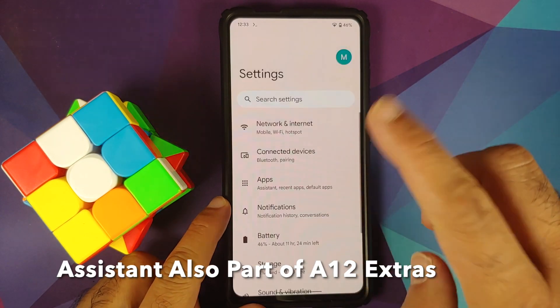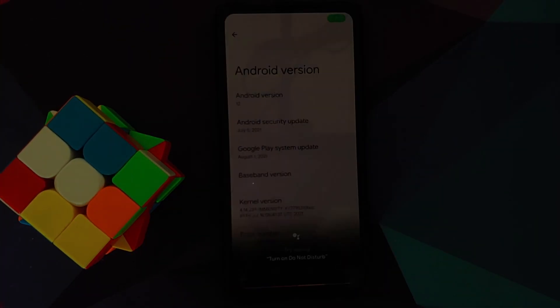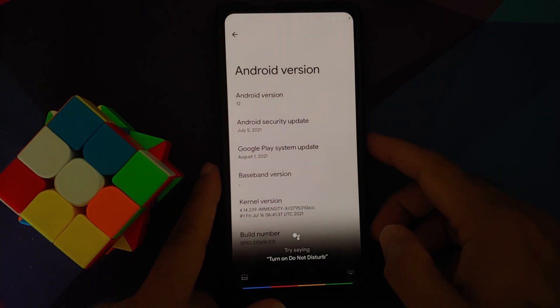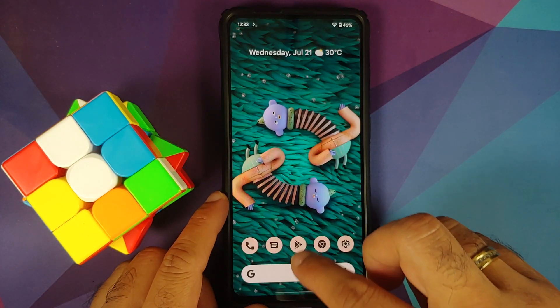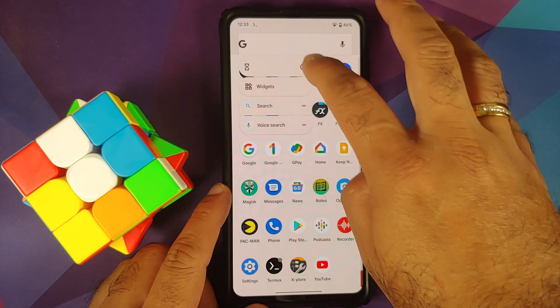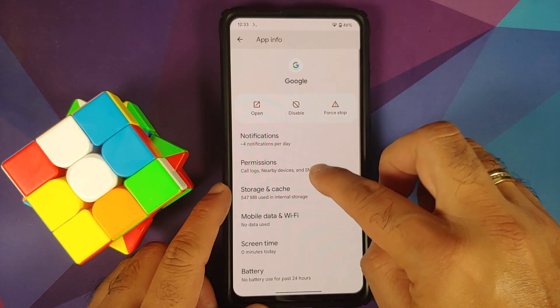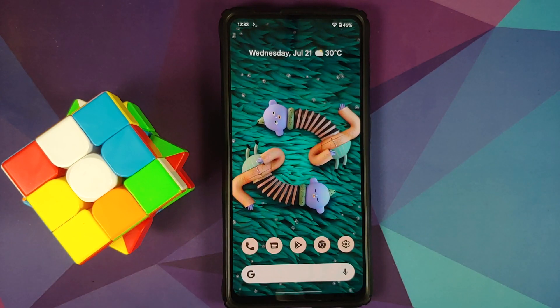Pro tip: if you want to use Google Assistant you might have issues with YouTube media playback. Google Assistant works with the screen on and off, but the issue is that it causes YouTube media lag. The fix: go into your Google app info, go into Permissions, and deny the microphone permission — and you should be good to go.